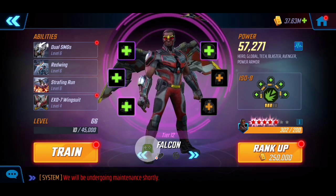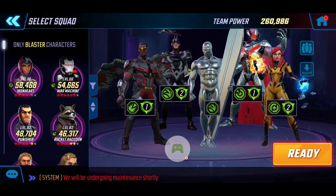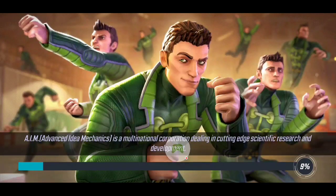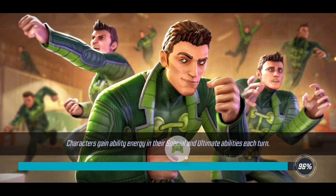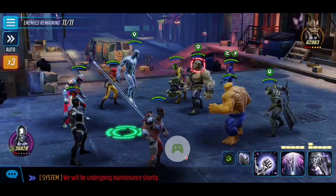That's my five-man roster totaling 260k. For placement, I put Falcon and Crystal on the corners since they're my weaker characters, with Silver Surfer in the center. Even though he has one of the lowest team levels, he has better resistance and stats than Crystal or Falcon. Ultron and Black Bolt are in the back corners to reduce incoming hits.